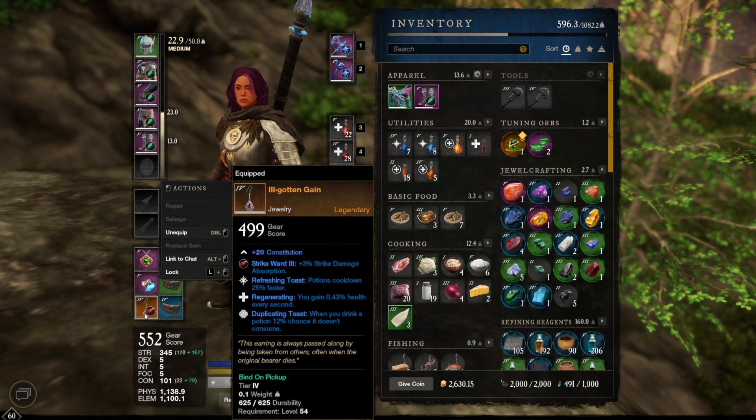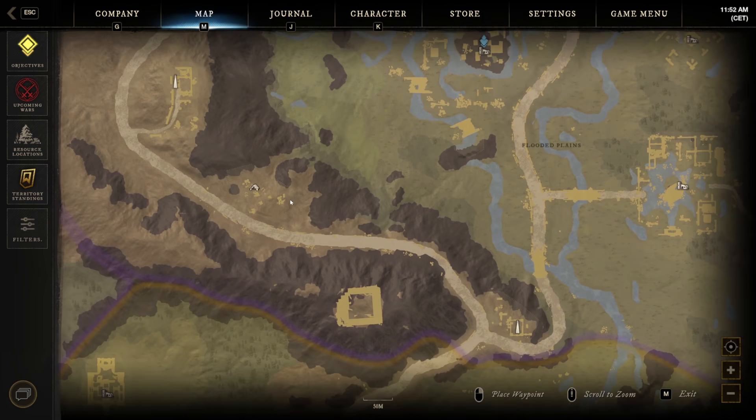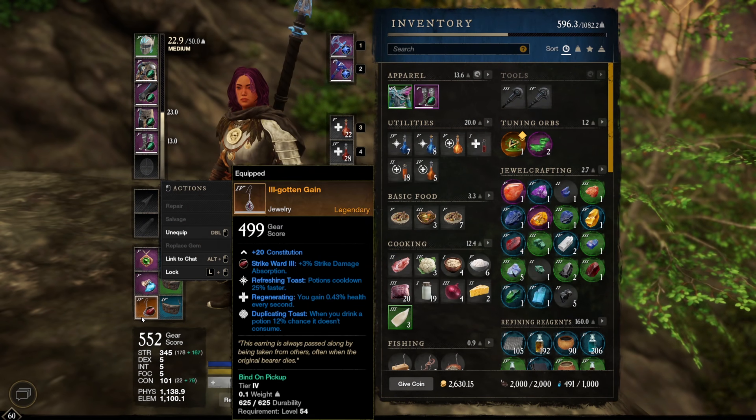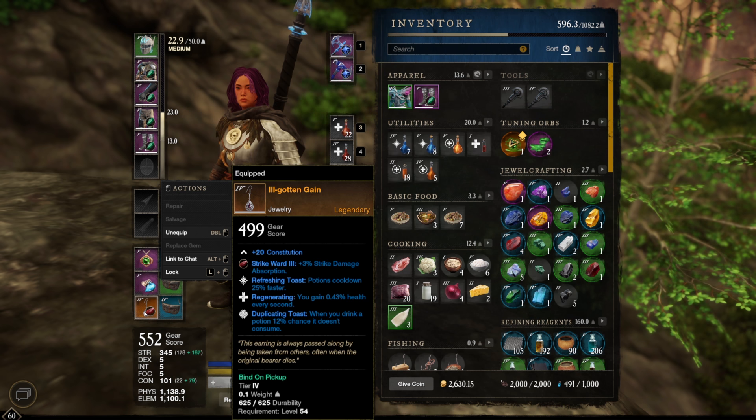The last item is a legendary piece at gear score level 54. You can farm it from a named enemy that looks like a normal mob — there's a drop chance for this legendary. It gives constitution and incredible bonuses: reduced potion cooldown so you can heal more often, and health regeneration every second based on maximum health. The potion cooldown and regen are both super strong. There's also a chance not to consume a potion on use and strike damage absorption.